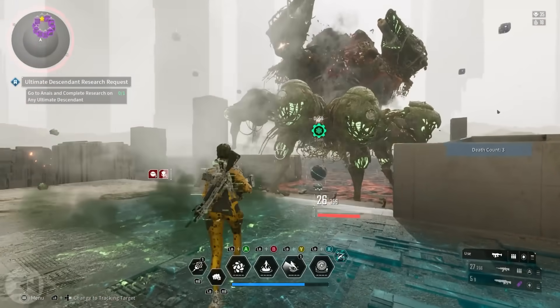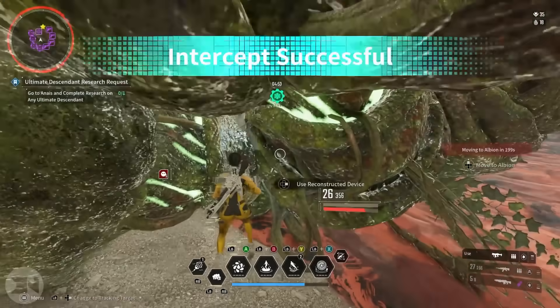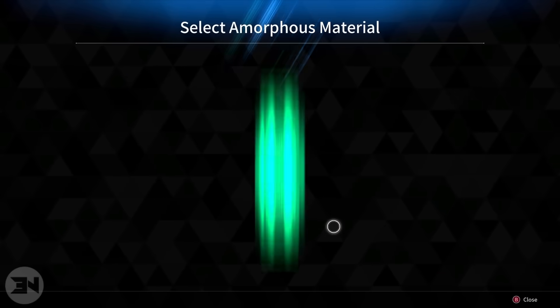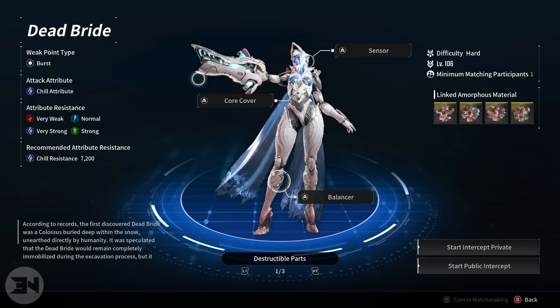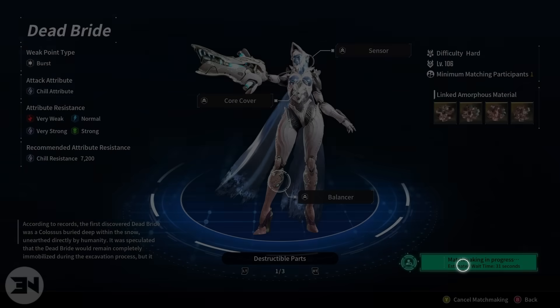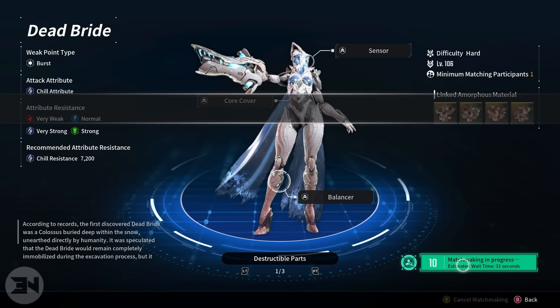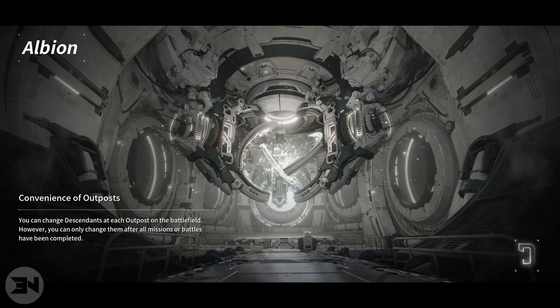I wasn't really thinking or trying — just shooting. I didn't optimize it; I wasn't throwing my water down. I just wanted to see what I could do without using water. Obviously didn't optimise it but let's go try it on something else. I don't expect to beat Dead Bride right now, but I'm going to use it. It's a burst-type weapon and Dead Bride's weak points are burst type, so I'm going to queue public and just see what we can do.